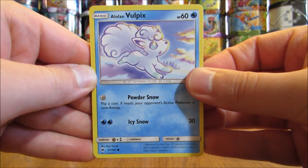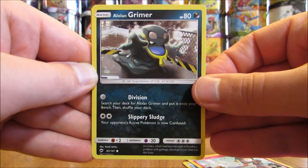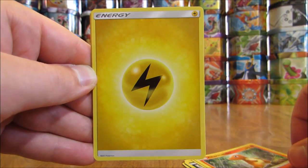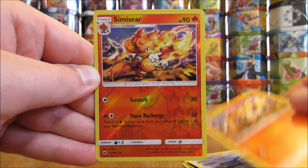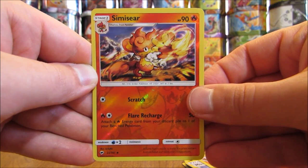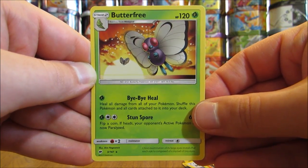Pack: Alolan Vulpix, Ralts, Alolan Grimer, Sneasel, Charmander, Lightning Type Energy, Noctowl, Mount Lanakila, Simsear, Reverse Holo of that same Simsear (Uncommon Reverse Holo — second time that's happened in this opening), and the final card is a Butterfree. I am a fan of the artwork in Burning Shadows; the Holo cards in this set are a little bit darker, so it's sometimes harder to spot them.